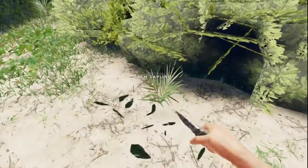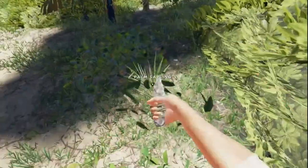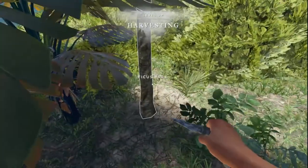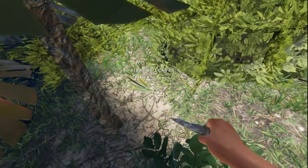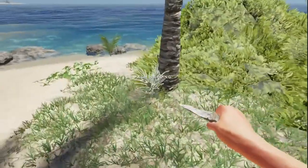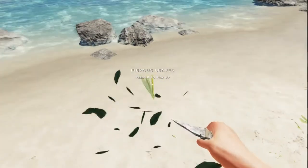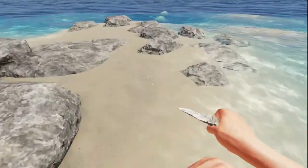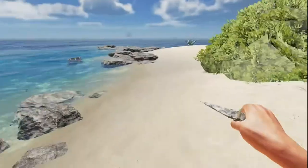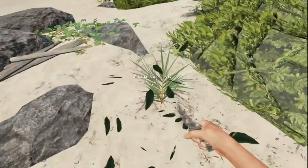My first thing early in the day is I always try to get the palm saplings — that's another new thing. I'm going to go ahead and pick the potato. The harvesting has gone up and we'll look at that in a minute. You basically have skills now and you cannot build everything from the start of the game; you have to earn your way through levels to open up new recipes. You build up your levels by doing stuff, like any other leveling game.